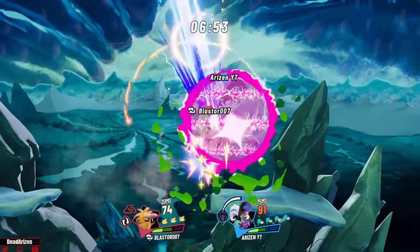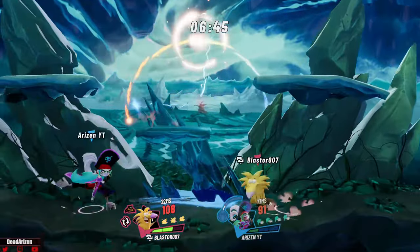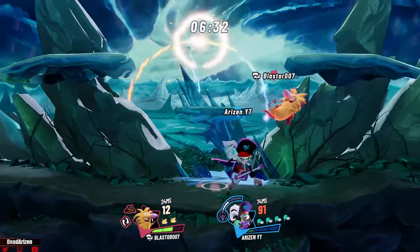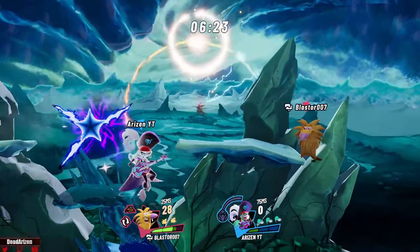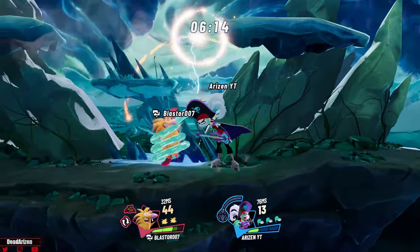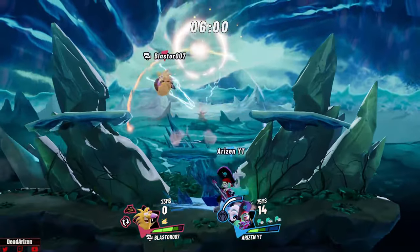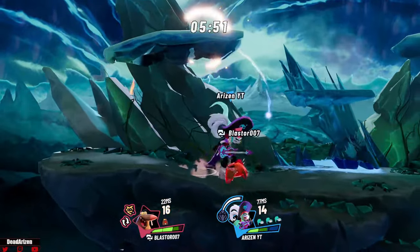Her down air pops up which is nice, but it's a really small move — not the best. You can even up throw into up air and follow up pretty much whenever. You do have to cancel out of her up special sometimes and you'll miss, but overall she has a lot of follow-up potential. The forward air tip can kill — just be careful about the degree they come in at, otherwise it will whiff.